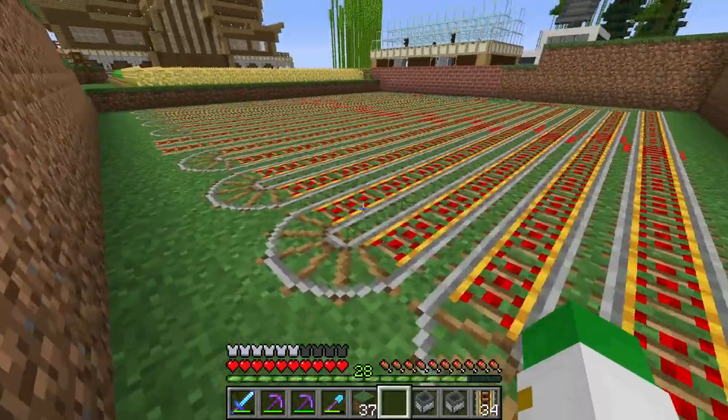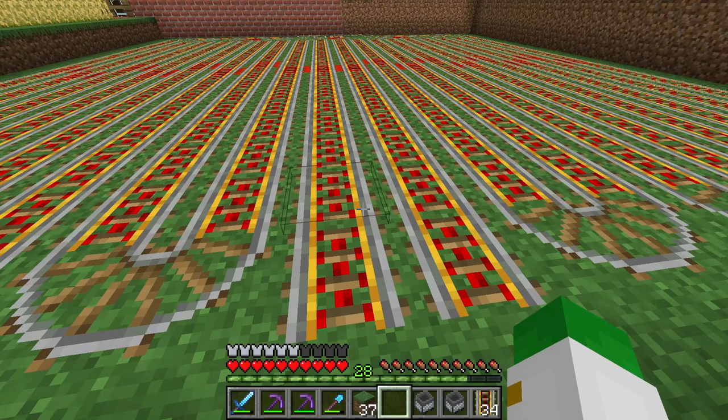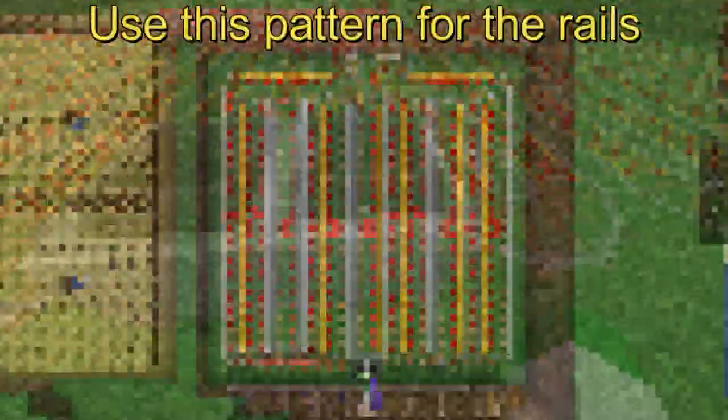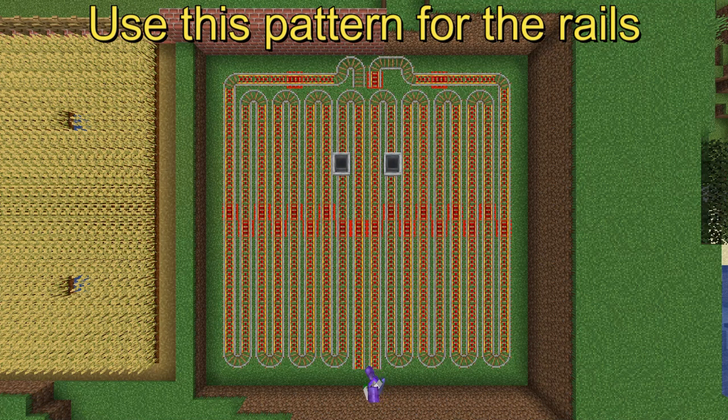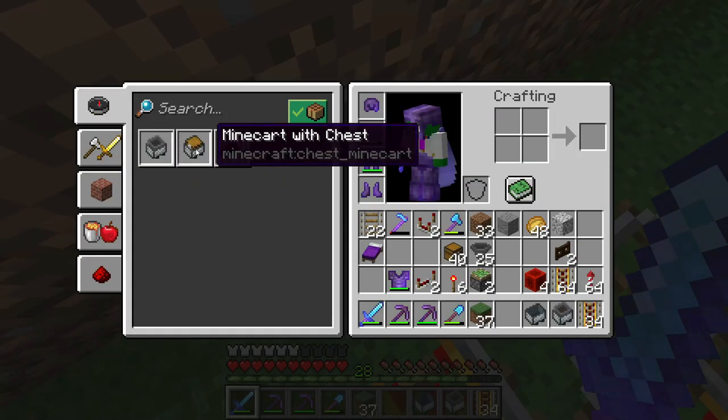Here are the finished rails. We'll check the pattern is correct and place both minecarts to see if they go correctly — they should come right back here. This will be a loop in which they go all around the system, grabbing all the pumpkins and melons and delivering them to a hopper unloading system. It does seem like it's gone around correctly.